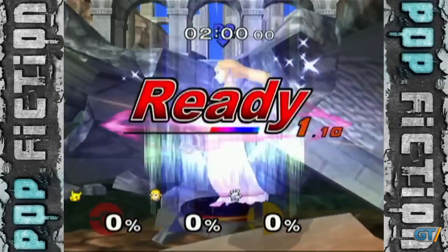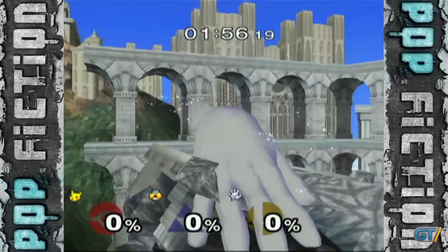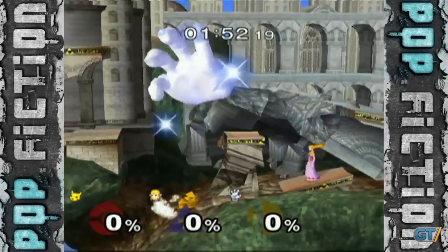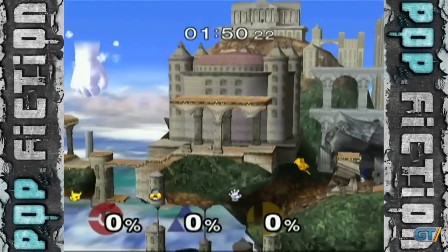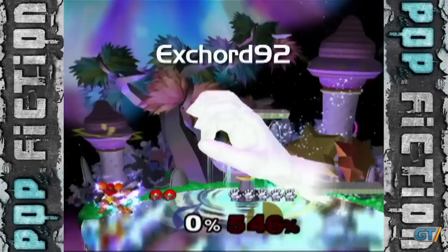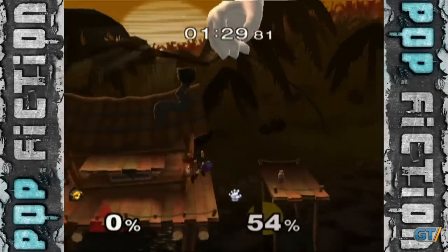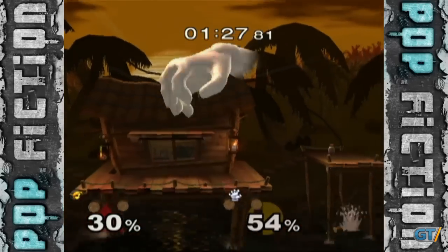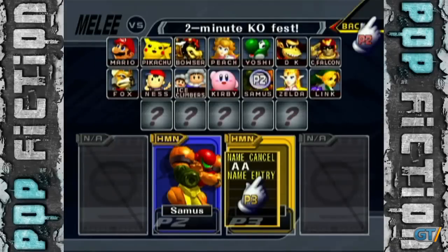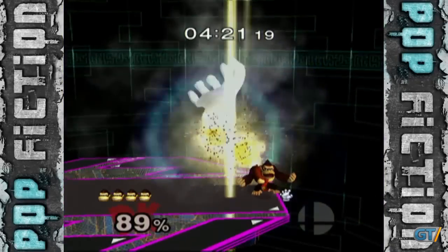When the game advances without you selecting a character, it loads the first character ID in the programming code, which happens to be Master Hand. It can only be controlled through controller port 3, because whenever the gloved goliath appears in the game, it reserves input 3. Credit must go to Xchord92, who discovered this amazing glitch, dubbed the name entry glitch, who goes on to tell GT that he got bored with Melee one day, and after messing around for about half an hour, he figured out that you could advance to the stage select screen without selecting a character. Give that man a hand.